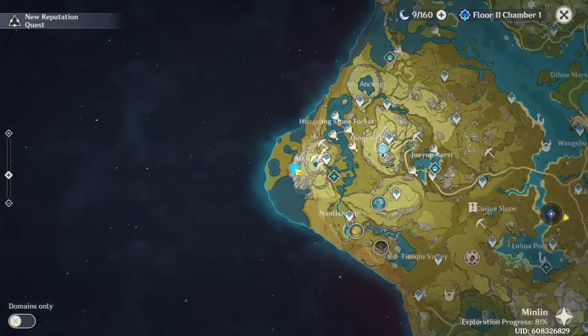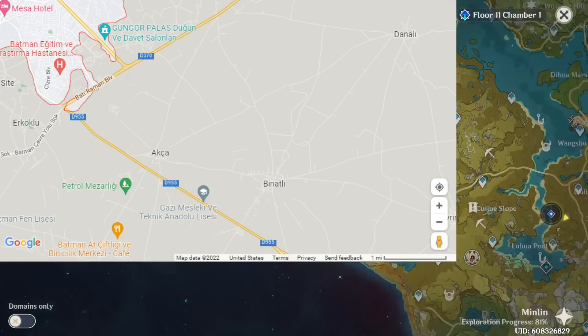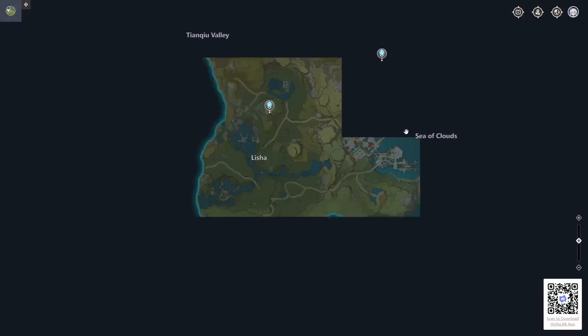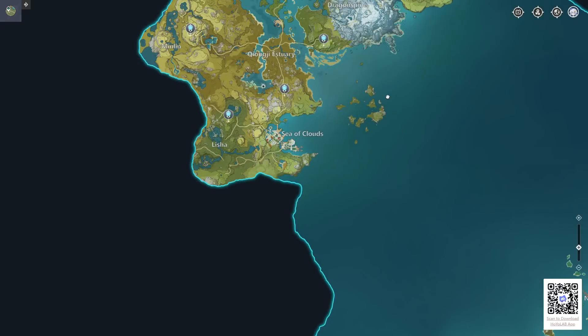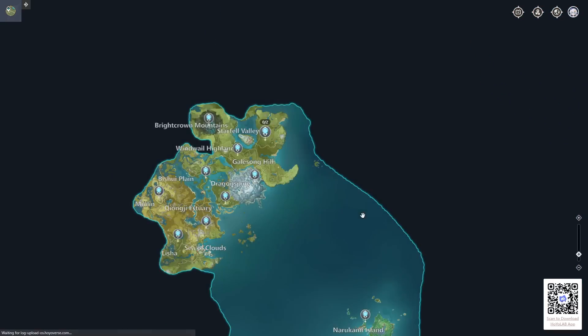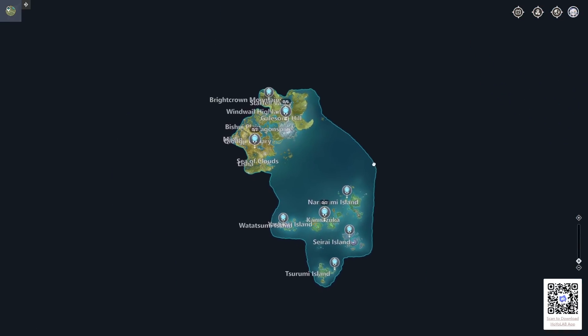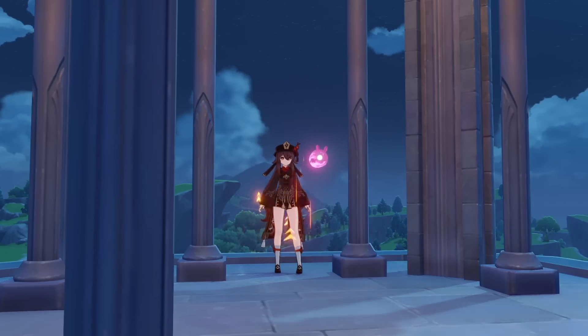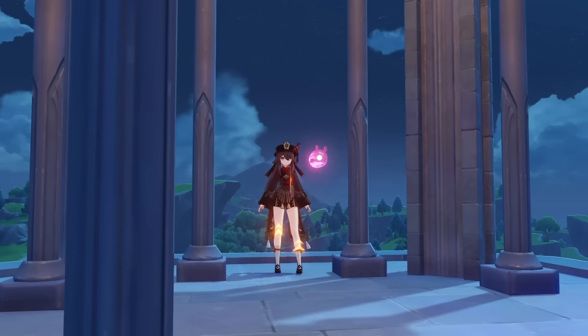Teyvat's map in-game is not all that useful because it doesn't have a scale ruler and it doesn't let us zoom out very far. That's where the official Teyvat interactive map comes in handy — it lets me zoom out way further, giving me more room to work with. I took a screenshot of the map zoomed out a reasonable amount and put that into Photoshop. The first step in finding where Celestia is looking is to figure out where it actually is from a top-down view — where is it on the map.